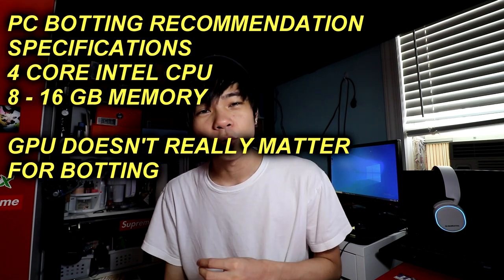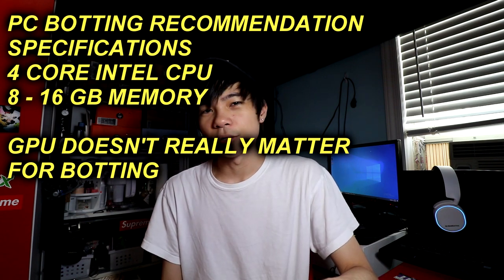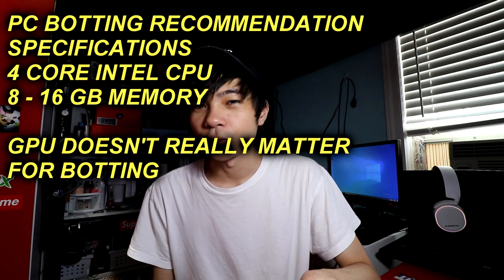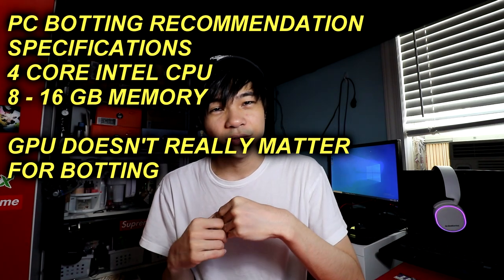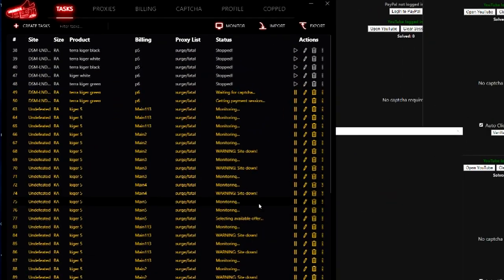My true recommendation would be to get at least a quad-core CPU with at least 8 gigabytes of RAM. On a machine like that, it would be good enough to run bots from your own computer. I usually do it for instances where I don't take the drop too seriously — for example, if I'm running two different servers, I might run an extra bot on my own computer just because I have a bot sitting idle and don't want to waste that resource.